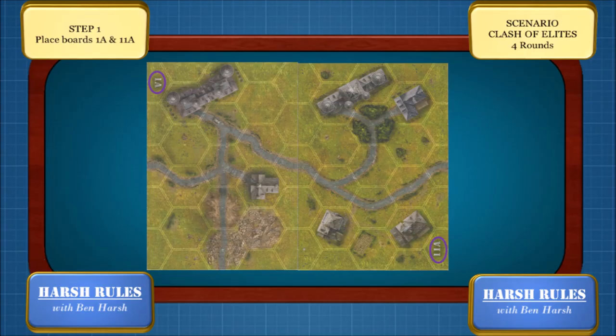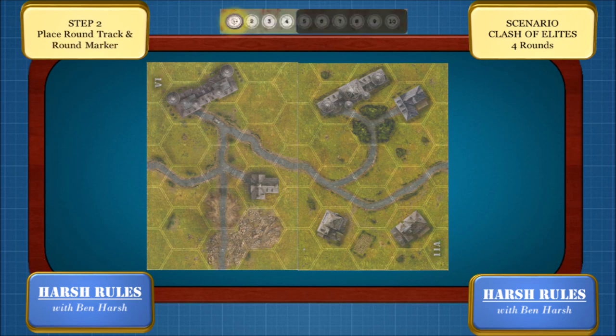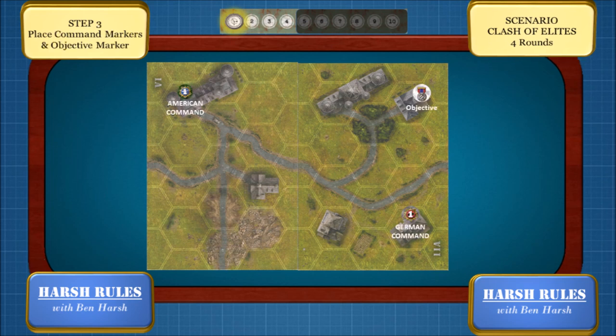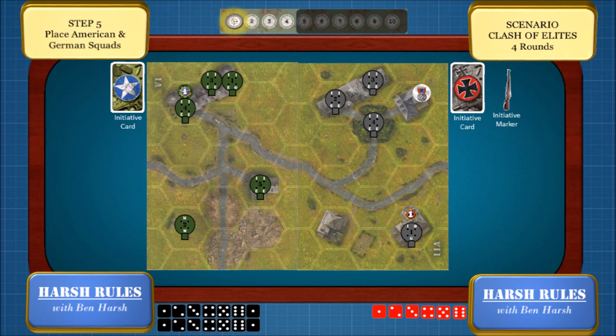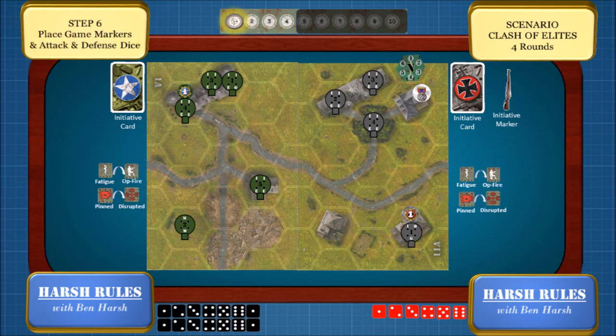Let's set this bad boy up. In step one, place boards 1A and 11A. In step two, place the round track and the round marker. In step three, place the command markers and the objective markers. In step four, place the initiative cards and the initiative marker. In step five, place the American and German squads. In step six, place the game markers and the attack and defense dice. In step seven, place the specialization markers.